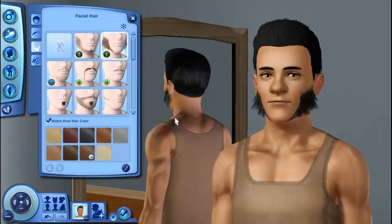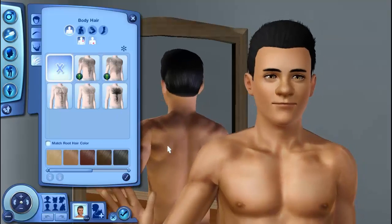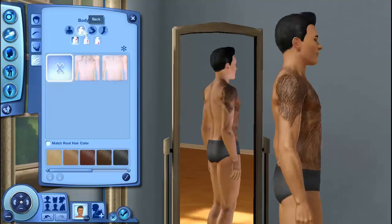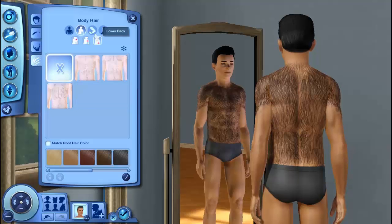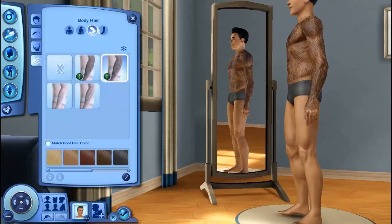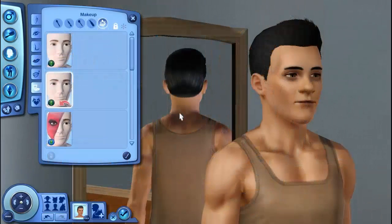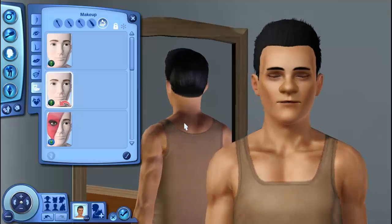And there's new facial hair — it looks pretty funny but it looks really good on the wolf characters. And here are the new furry hairs that you can put on your male Sims — on the back, on the arms, on the legs, and the feet. You can make them really hairy, which makes sense because they're wolves. And I just wanted to show you that the makeup also works for males too — it looks so much better on the males. Look at that preset — I didn't even touch it and it looks amazing.